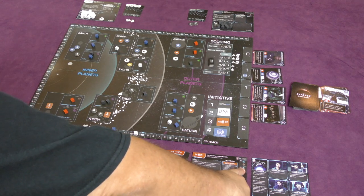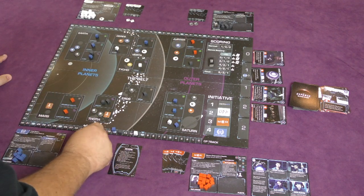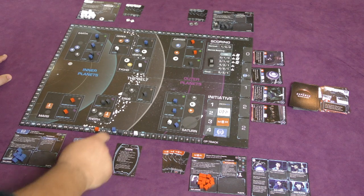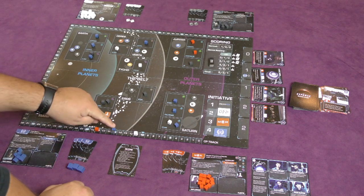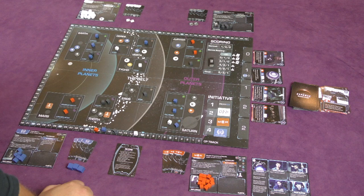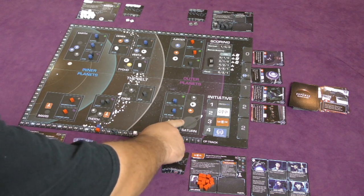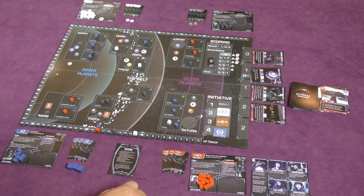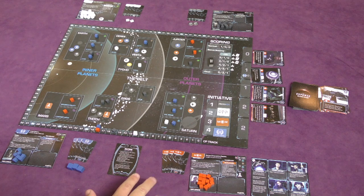Toth gives Protogen two more points. In the Jupiter sector, Mars scores two points from water and purple planets, plus one more from Ganymede. Eos gives Protogen one point. In Saturn, UN scores two for food planets, and the rings give them one more point. Down on Titan there's a tie for influence and also a tie for orbital control, so no bonus is awarded — both players get second place, which in normal sectors is still zero points.